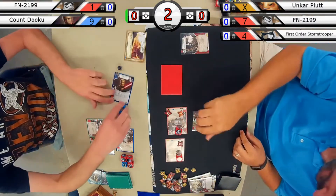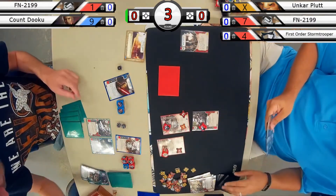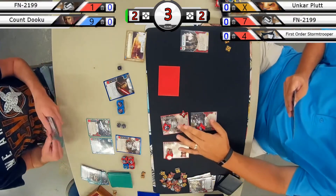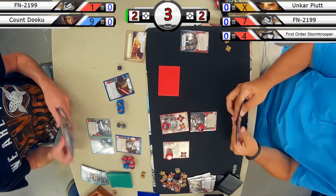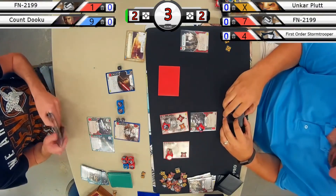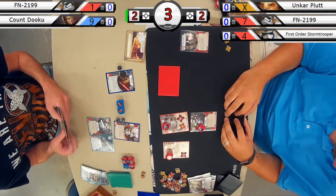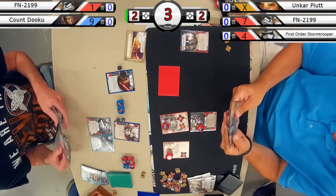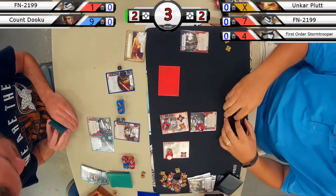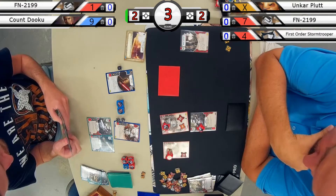Doing the upkeep phase and returning once again. Unfortunately, it looks like Imperial Inspection has not had much use this game. It's definitely a card you want to get use out of when you play it. But at this point the Dooku team doesn't have any upgrades on the table that could trigger it — he's pretty well protected, having gotten rid of all his 2-cost and under upgrades early on.